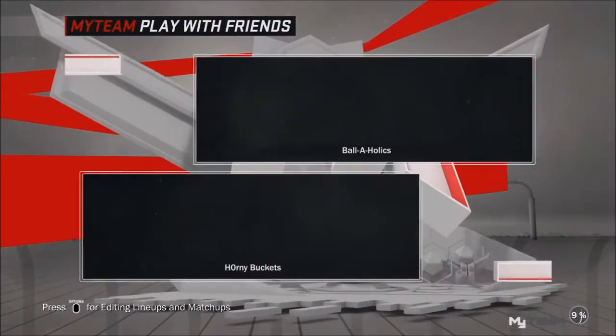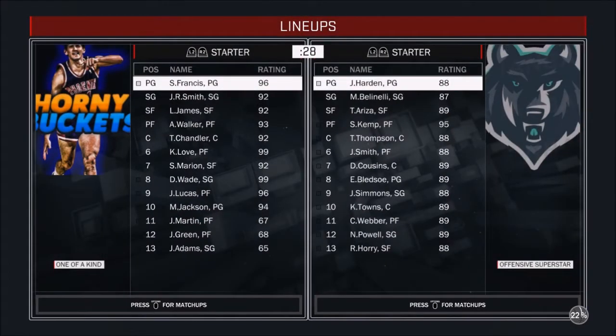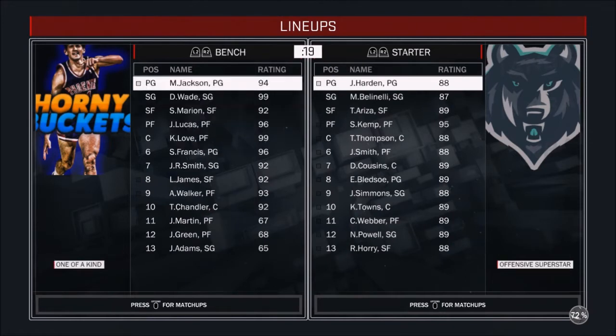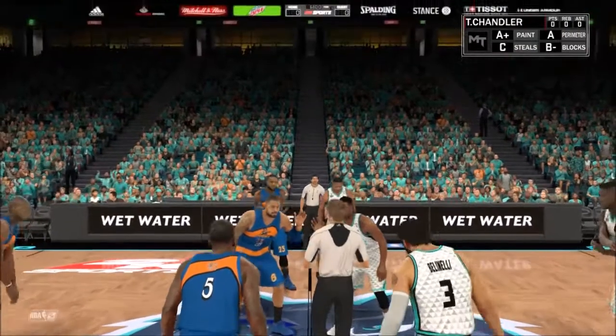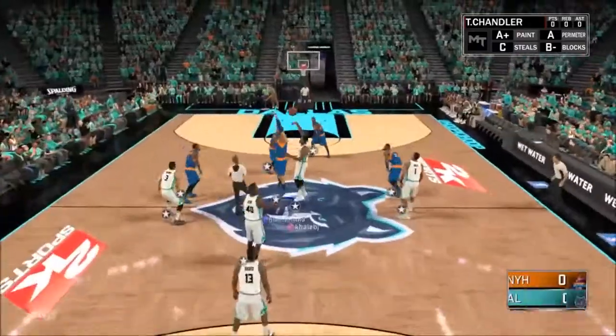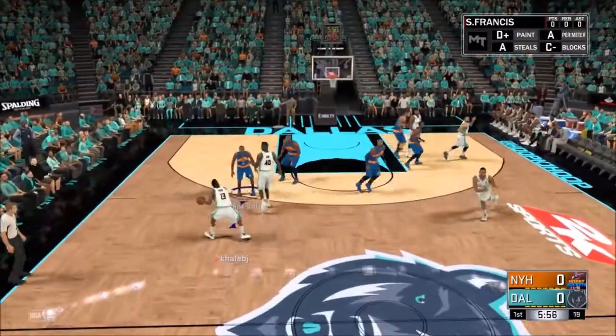Alright, so here we are with KJ. I've already seen his team — let's show it to you guys. He is actually the home team, unfortunately. He's got that Diamond Sean Kemp and then a bunch of rubies. That Sean Kemp card looks nice. I was thinking about picking him up — I was also thinking about getting Amare — but I just went with Antoine Walker because I wanted him a bit more. You can see his team; it's not that bad. Let's hopefully pull up the W. Here at the tip, it's Tyson Chandler, and we do lose the tip.